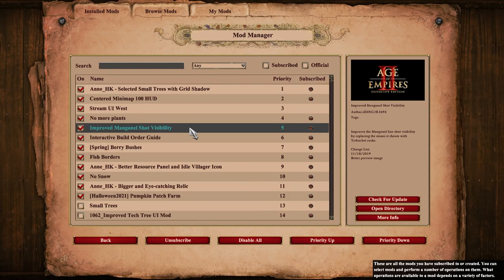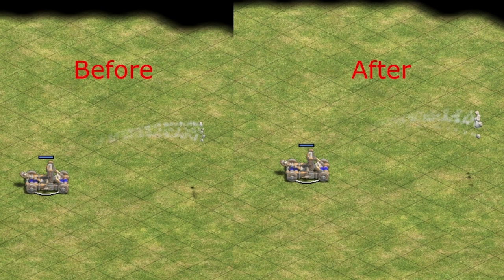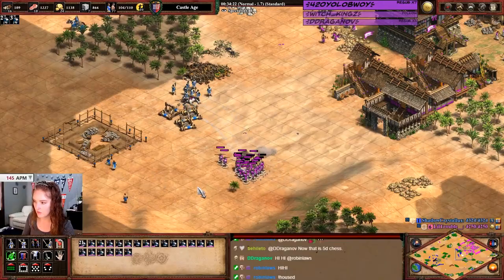The next one I don't play without is the Improved Mangonel Shot Visibility mod by Eye Danger 3694. This mod replaces mangonel stones with trebuchet rocks, making the projectiles much more obvious. I find that it gives me a better shot at successfully microing around mangonels — and let's face it, I need all the help I can get.